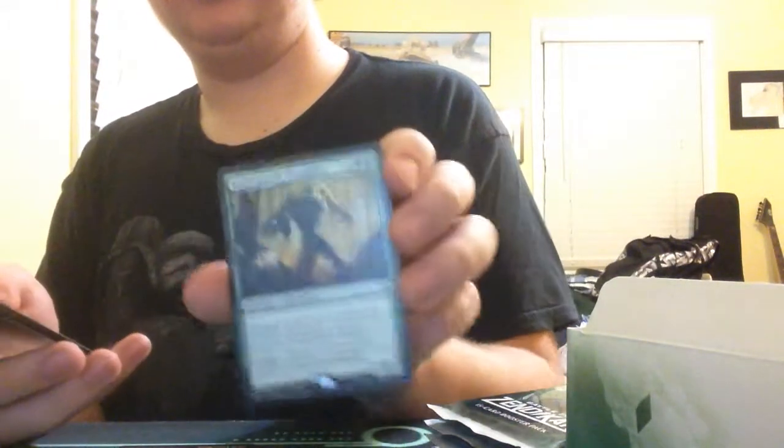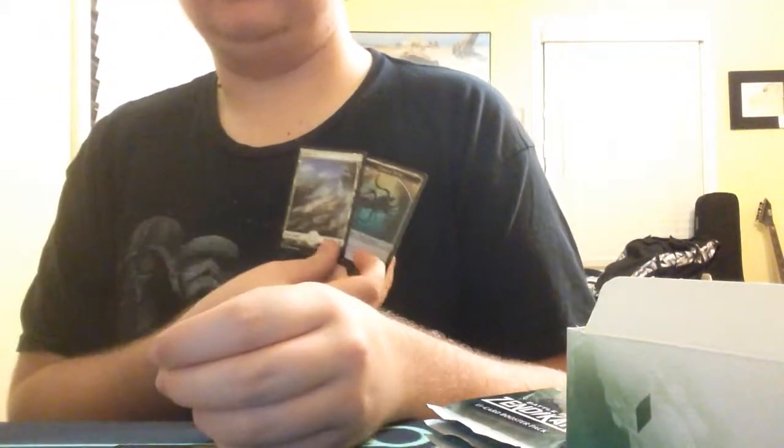We have a Stasis Snare — I hope I'm pronouncing that right. We have a Scythe Leopard. A little green there. Infuse the Elements. And an Undergrowth Champion — very nice, like that. And we also have a planeswalker and a Scythe Leopard Token.